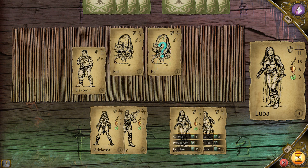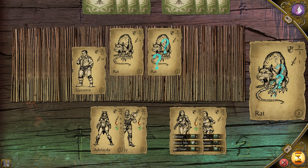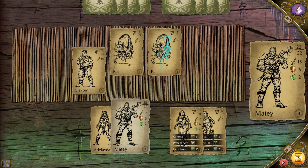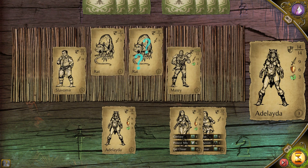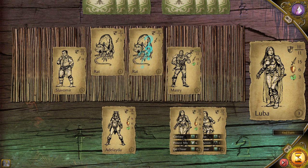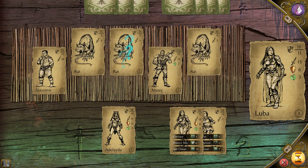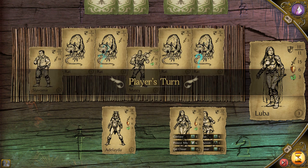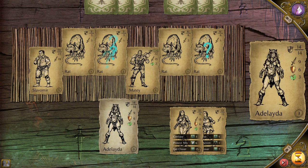His second card cost him an extra action. Because of that, his rat is confused — it won't get to act next turn. So that's great for me. I'm going to put my next strongest character on the board, Matei. Again, I can only play one card that turn, so I end the turn. Then it plays two more rats, the second one is confused. And I play Adalia.